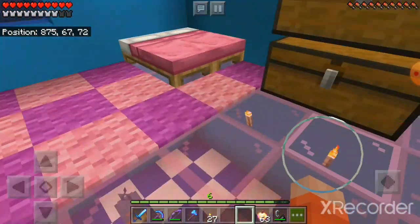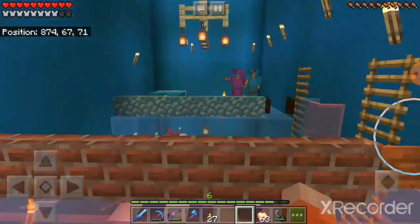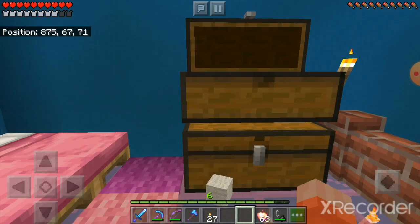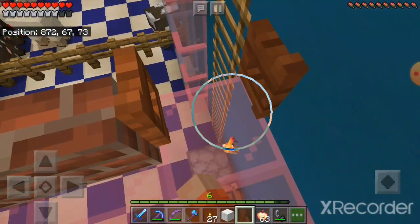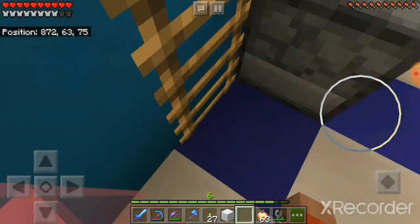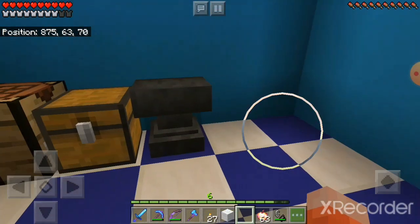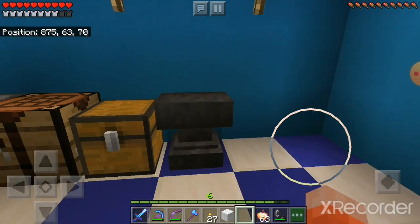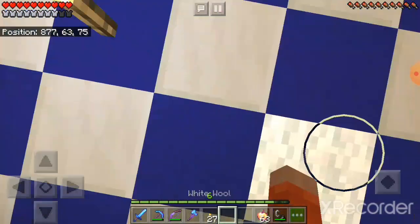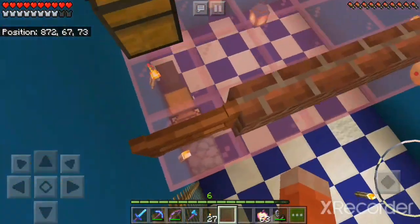I need to fix that hole. Let's get this piece of wool. I need to turn my volume up so you can hear the noise. Where was the hole? Here it is. It's the closest color to quartz that I have. Actually, I might have some quartz from the nether — maybe I have enough to make a block.